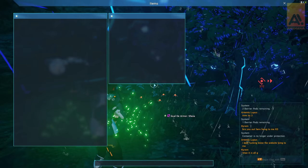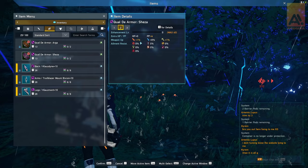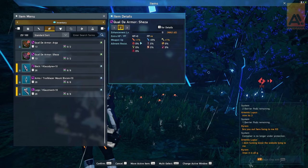This one is the Qual de Sheza. Again, you need to be a minimum of level 12 to equip this. It has 13 defense, and this one focuses on melee and also tech. You also get that 4 PP bonus again. Not bad a little unit if you're focusing on melee and tech.